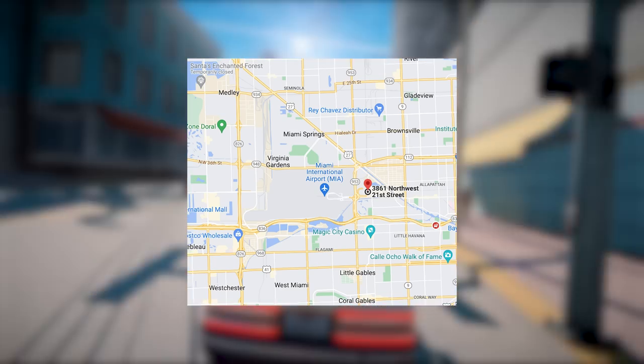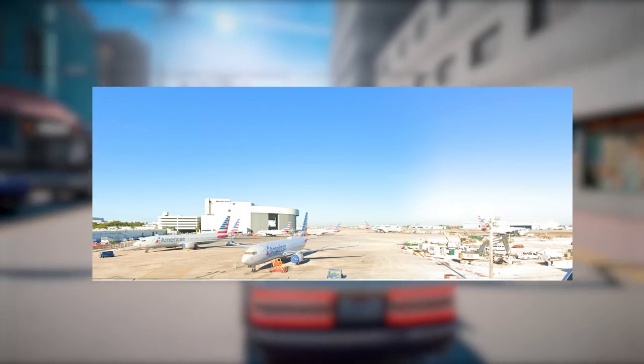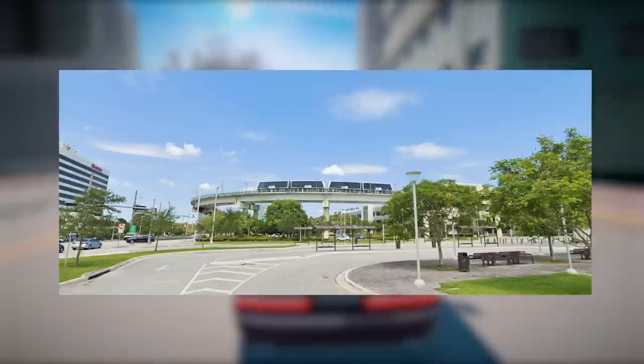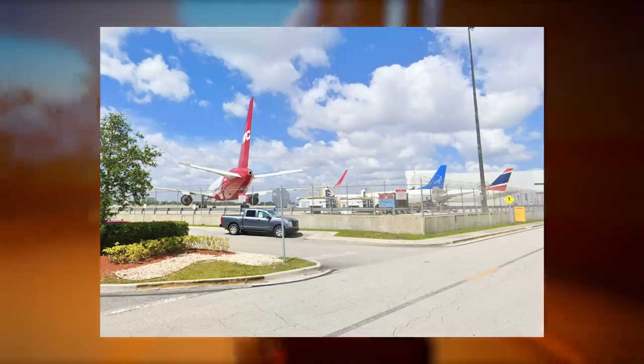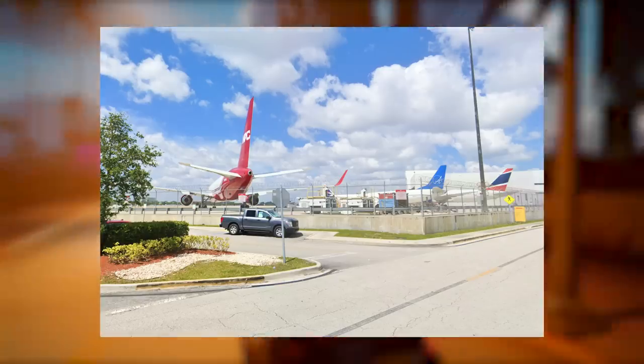Next on the list is the Miami International Airport, which was also spotted in GTA 6 along with its metro station. It's exciting to think about the potential exciting and chaotic scenes that could unfold in this bustling airport location.